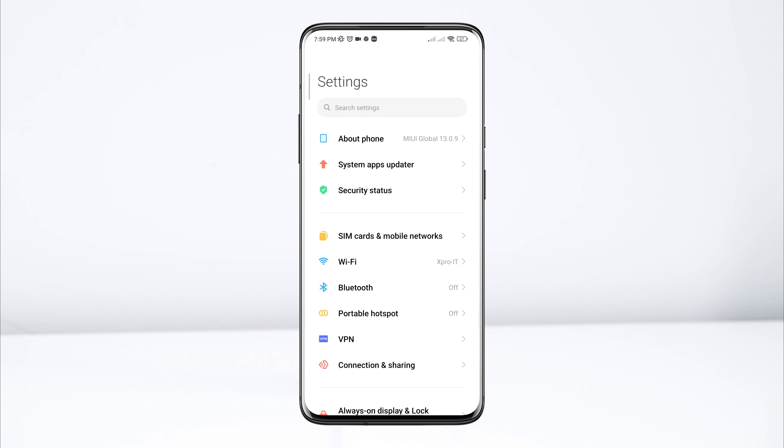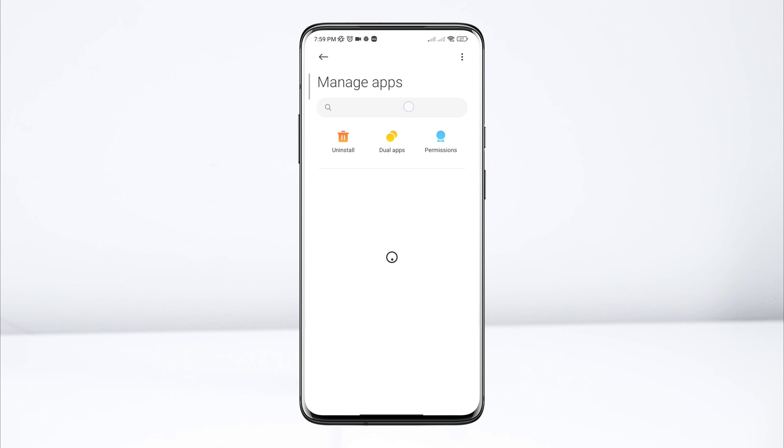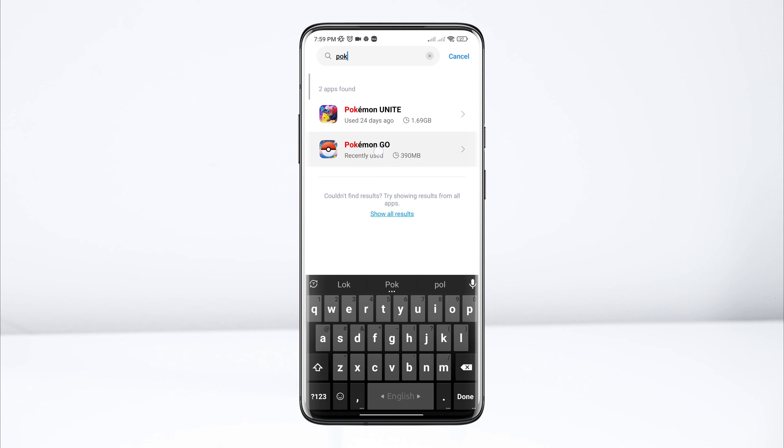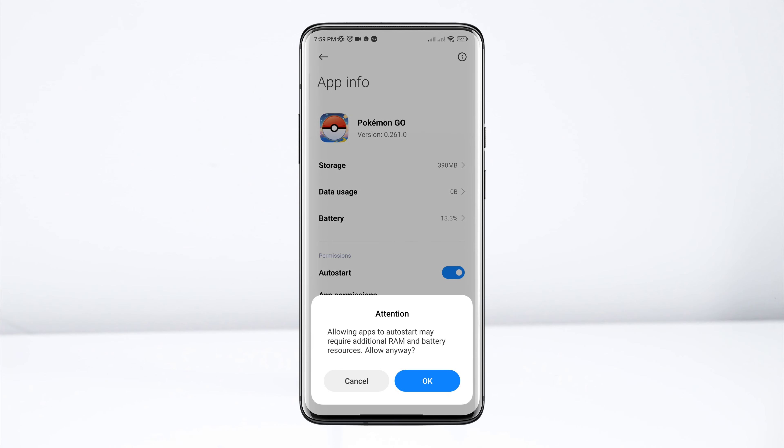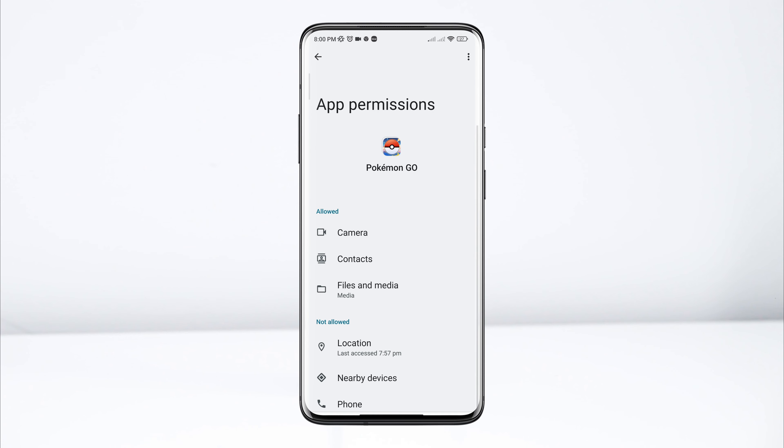After following those steps, you need to follow the third process. Open Settings. Scroll down. Tap Apps. Tap Manage Apps. Search for the Pokémon GO app. Tap on it. Now first turn on Auto Start. Tap App Permissions. Enable Files and Media. Enable other options.